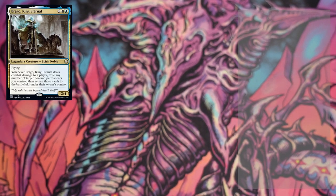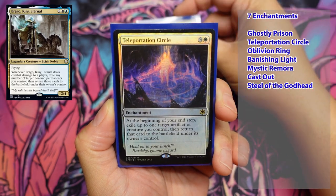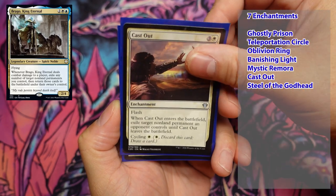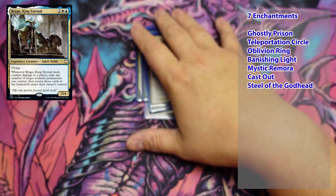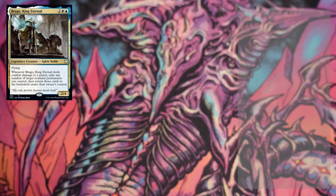Next up is enchantments — there are seven enchantments in this deck. We've got: Ghostly Prison, Teleportation Circle, Oblivion Ring, Banishing Light, Mystic Remora, Cast Out, and Steel of the Godhead. Some nice enchantments there — a few to buff up Brago and some removal ones, which get very hectic when he's bringing those in and out. This goes away, this comes back — it's kind of funny.